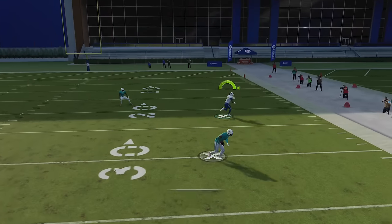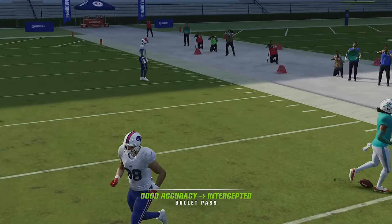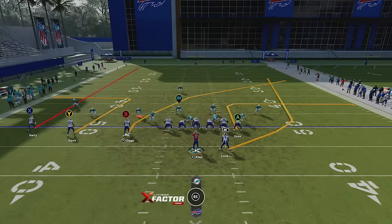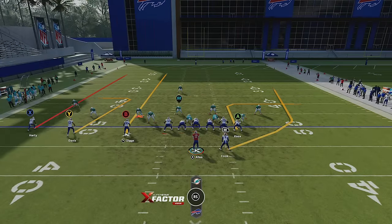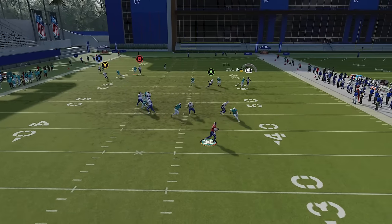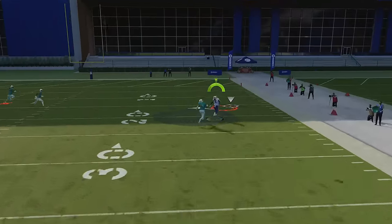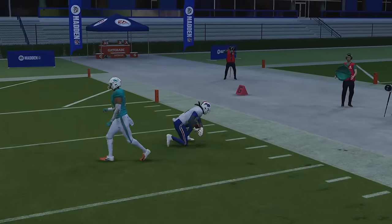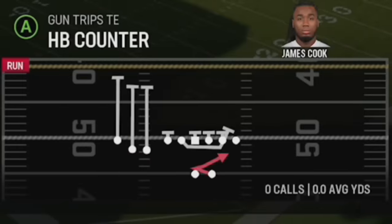These routes also get open against Man Zero the same way, though obviously there's going to be a little more pressure. The B receiver is a good one, but Ramsey might jump that route. If I really want to kick it up a notch, I can put the running back on a wheel. Wheel routes are just very good against man coverage in general. So that's one good man-beating play.